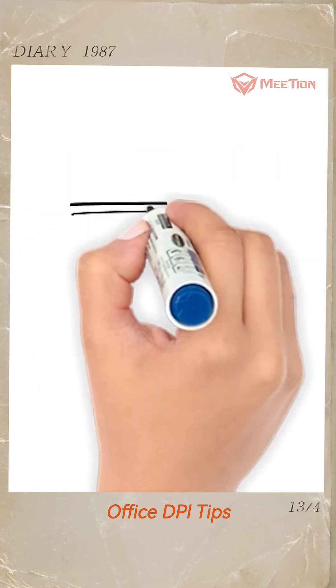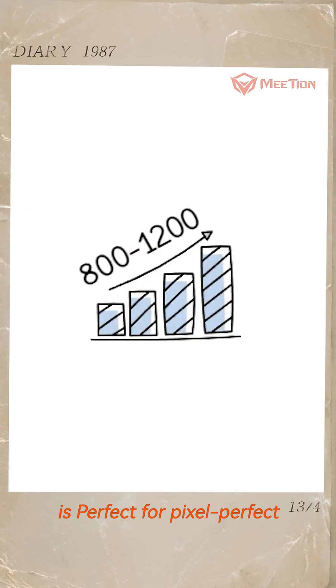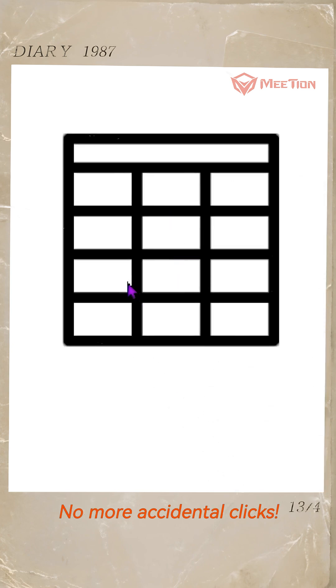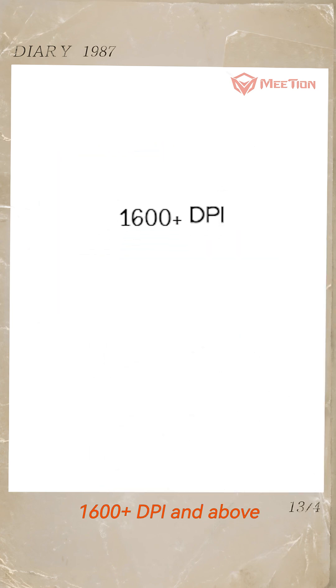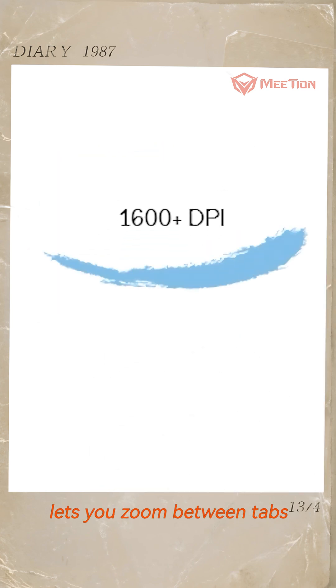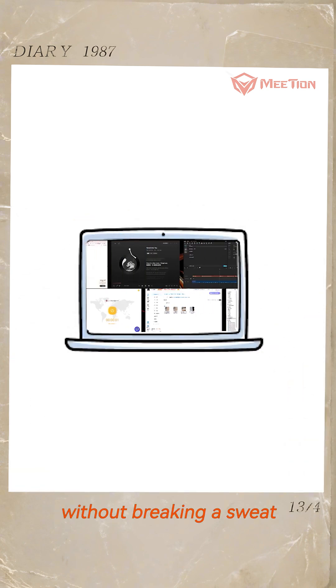Office DPI tips. For spreadsheet wizards, 800 to 1,200 DPI is perfect for pixel-perfect precision in Excel — no more accidental clicks. For multitasking pros, 1,600 DPI and above lets you zoom between tabs like a caffeinated squirrel. It's great for juggling multiple tasks without breaking a sweat.